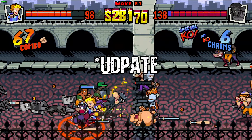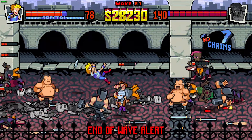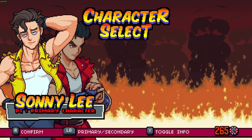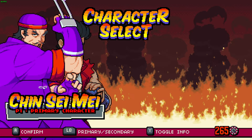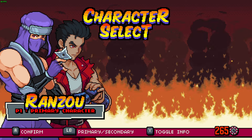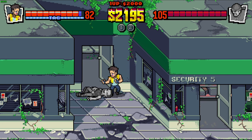As many of you know, the update is bringing three new characters and three new modes for the game. The characters are the new fan-favorite Sonny Lee, who some call the third lost brother but nobody knows for sure, Chinsamei the Chinese warrior from Double Dragon 3, and the one and only Hanzo the ninja, also from Double Dragon 3.